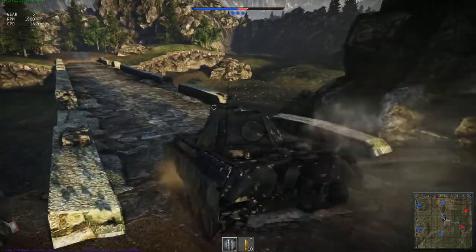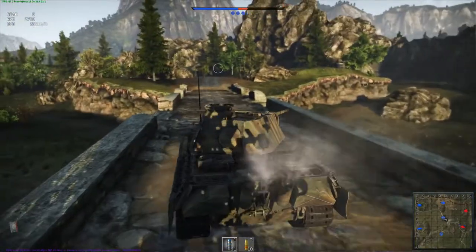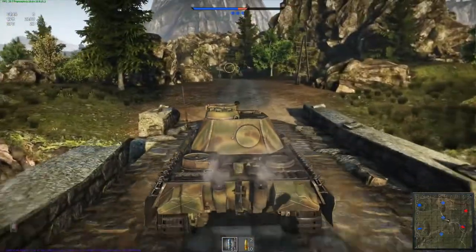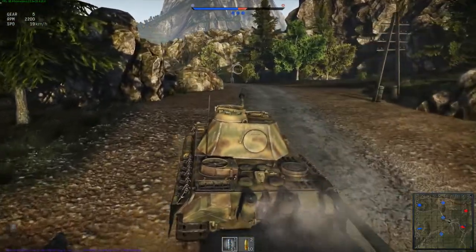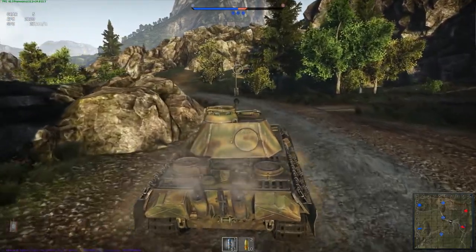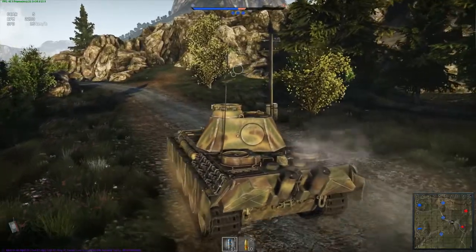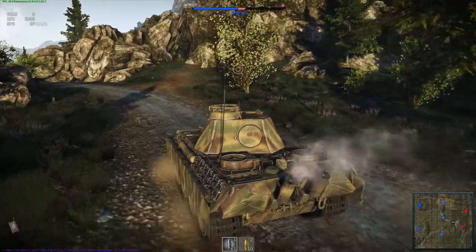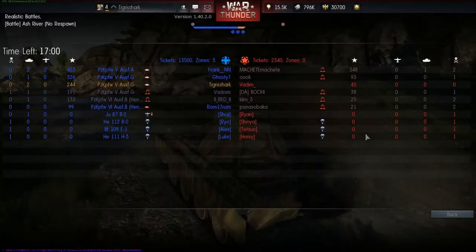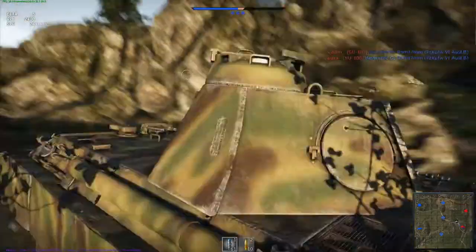I'm entering the second ridge here. There's another Panther behind me. I'm still scanning up that ridge line, looking for outlines of enemy tanks, because if they spot me it would pretty much kill me as well as the tank behind me. But the last enemy tank is on the other side of this rock formation here, already engaged by a friendly tank. There you can see he's been set on fire and actually destroyed.